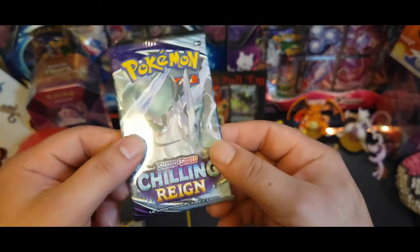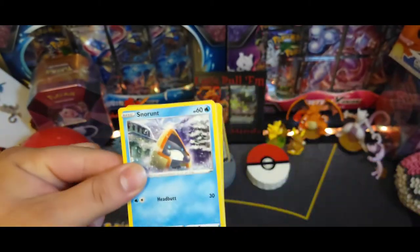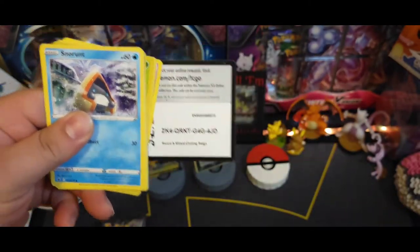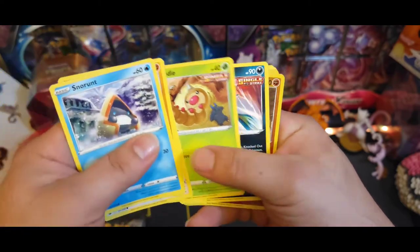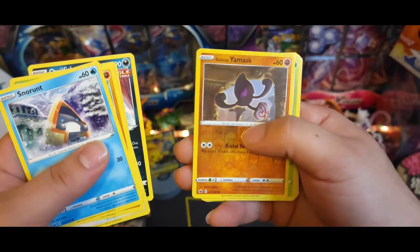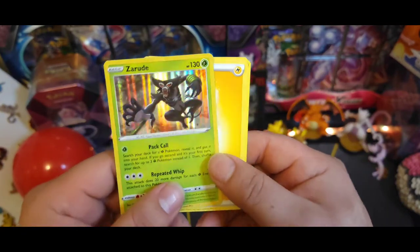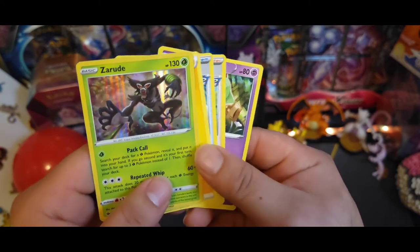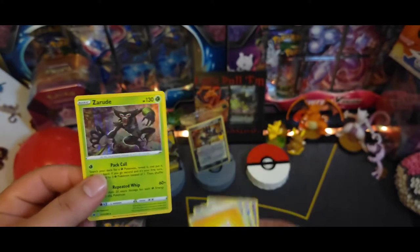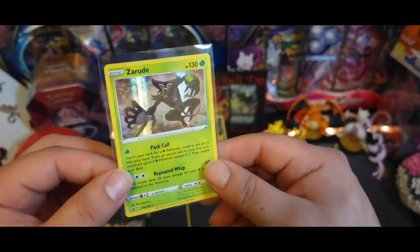Last normal pack - Chilling Rain, feels a little weighty there. See if we can get a nice little alternate art, come on Blaziken. There's the code. Got Snorunt, Brawly, Castform, Weedle, Whailord, Galarian Yamask reverse, and the holos are being rude. If y'all haven't checked out that movie on Netflix go check that out, it's pretty good - definitely a tearjerker. Got Gardevoir, nice little hollow.